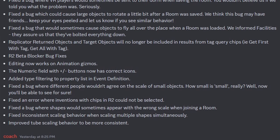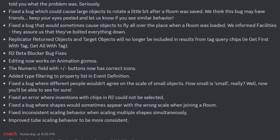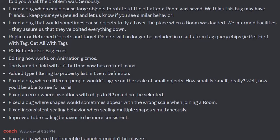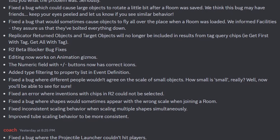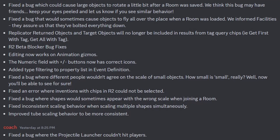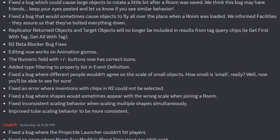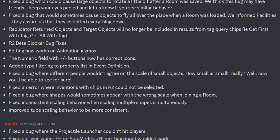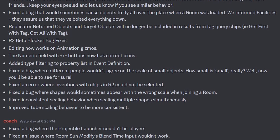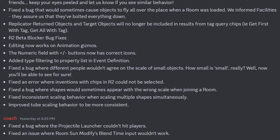Rooms 2.0 beta blocker bug fixes: editing now works on animation gizmos, the numeric field with plus and minus buttons now has the correct icons, they added type filtering to properly list and event definitions, fixed a bug where different people wouldn't agree on the scale of small objects, fixed an error with inventions with chips in Rooms 2.0 not being selected, fixed a bug where shapes would appear with the wrong scale when joining a room, fixed consistent scaling behavior when scaling multiple shapes simultaneously, improved tube scaling behavior, fixed a bug where the projectile launcher couldn't hit players, and fixed an issue where Rooms Sun Modify blends time input wouldn't work.